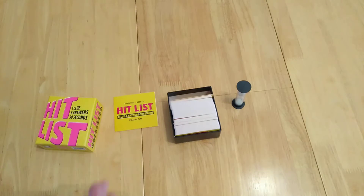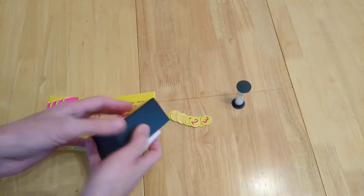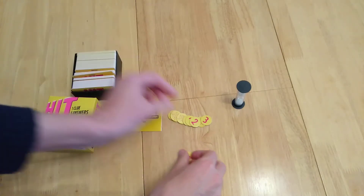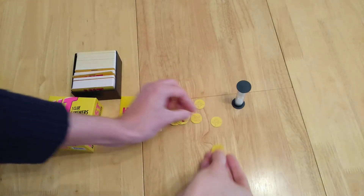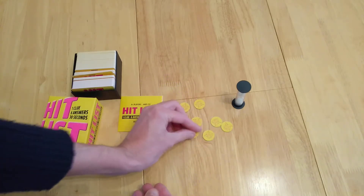This is a 30-second timer — it's 30 seconds both ways. You're going to have a selection of tokens; there are 10 tokens with values 1 to 4: four 1s, one 4, three 2s, and two 3s. You're looking to get the most points possible for your team.